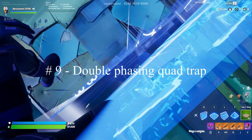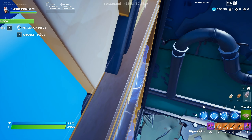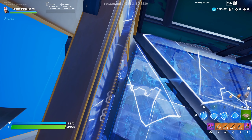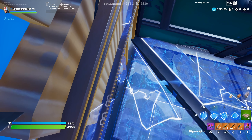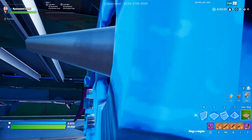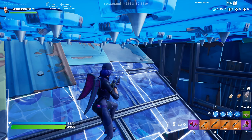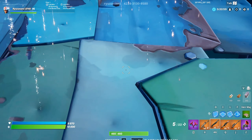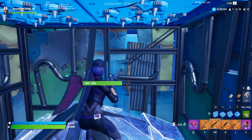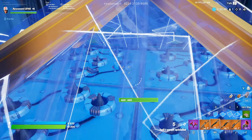Now you can place many traps with all of these. You can use double phasing — first the wall phasing, place one inside the box, one under your cone. If you edit the cone after, you can actually place another one on top. If you move forward, you can go to the other side — just reset the cone. Note that you cannot edit this wall anymore. If he gets in the same box, you can use another phasing trick with the cone to get him.